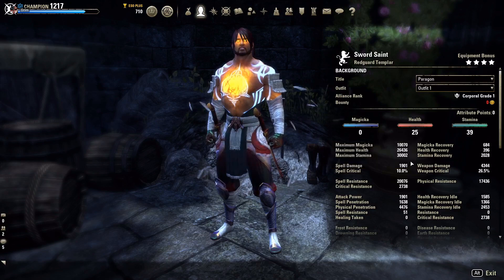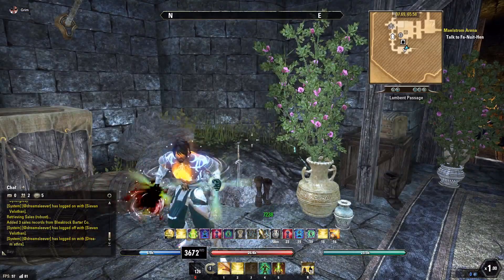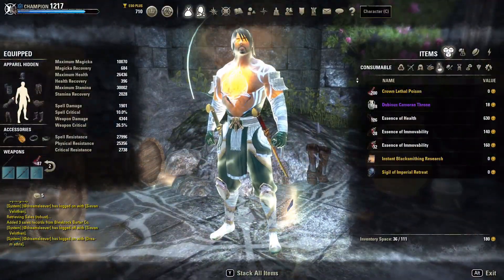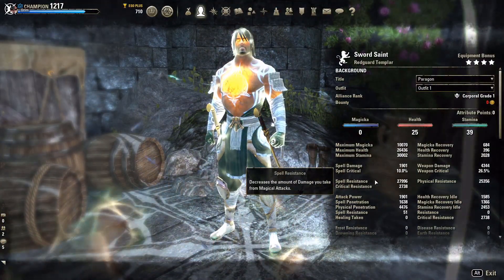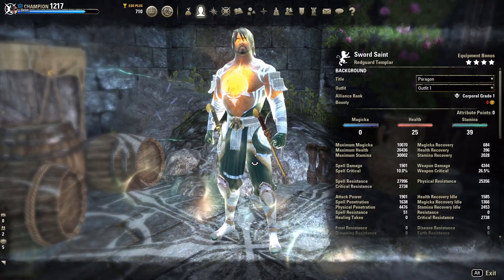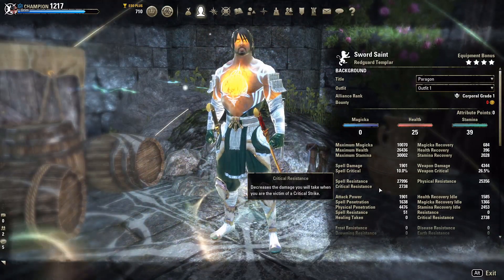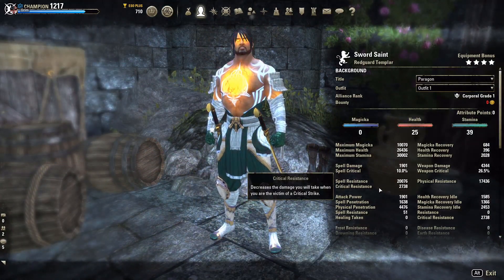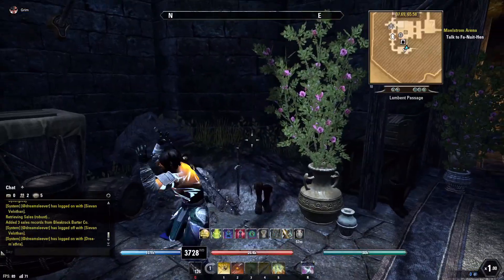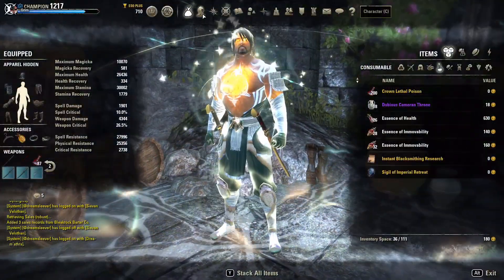When buffed up and standing in our Rune, we get an extra 480 stamina recovery on top of our base, taking us to almost 2,500 stamina recovery. Our physical and spell resistance — with buffs up — is at 28,000 spell resistance and 25,000 on our dual wield bar. Our crit resistance is at 2,700 and will improve once we get those three missing Impen pieces.